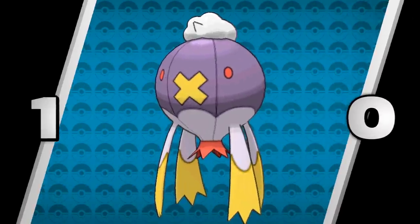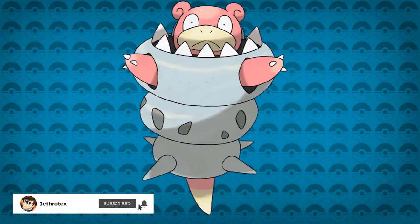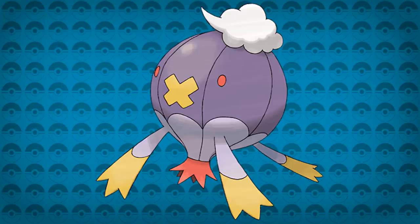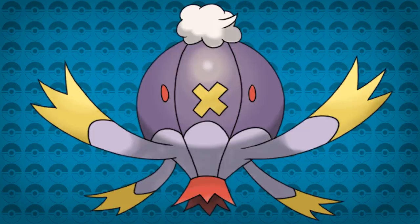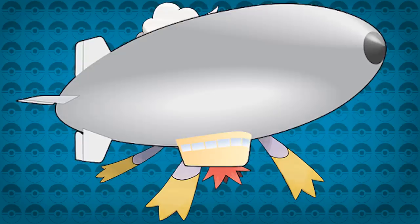Number 10: Drifblim. With every set of new forms there has to be one that's somewhat of a joke but still a nice serious addition to the roster of Mega Evolutions. Drifblim would be the perfect subject to not only have a humorous looking Mega Evolution, but also one that could make it look like the beast its design is capable of being. It starts off as a balloon, turns into a hot air balloon — what we need next is a blimp.